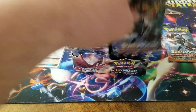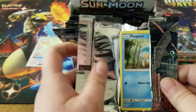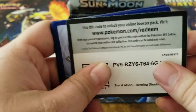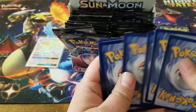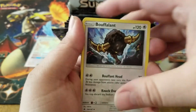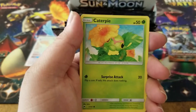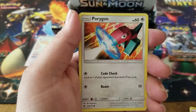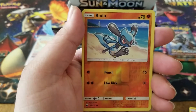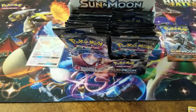I'm probably still gonna send that Charizard in to get graded. It's probably not gonna get a 10 just because it's off center, but I've gotta get that thing graded. Anytime you get a Charizard that's like instacash - the Pokemon community refers to it as the 'Charizard tax.' That's definitely getting graded. We got a Sawk, Oddish, a Riolu reverse holo, and a Scolipede for the rare.